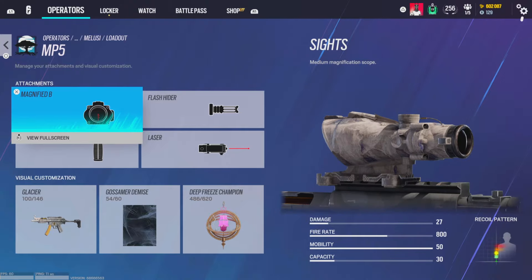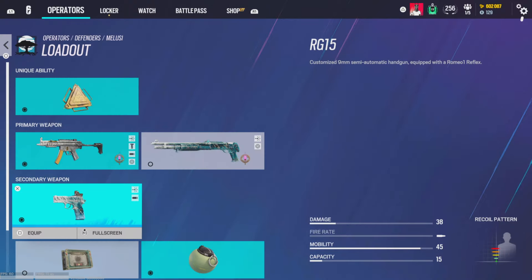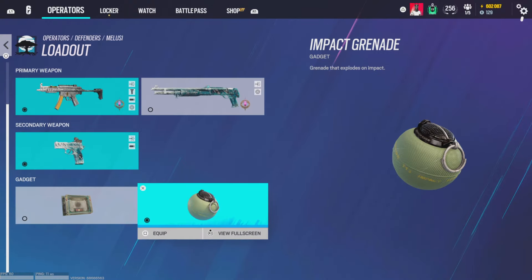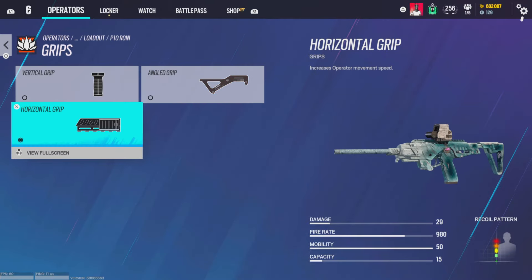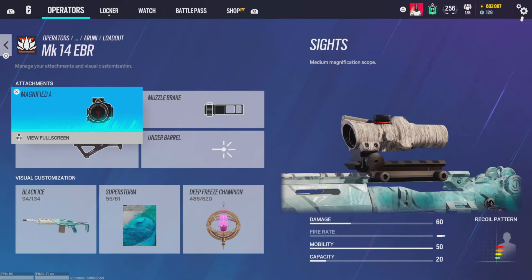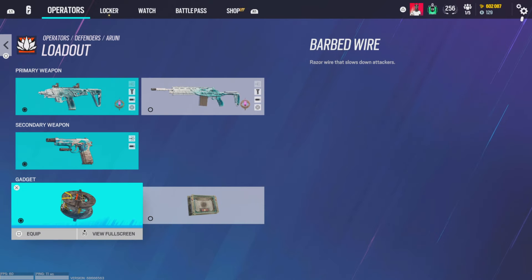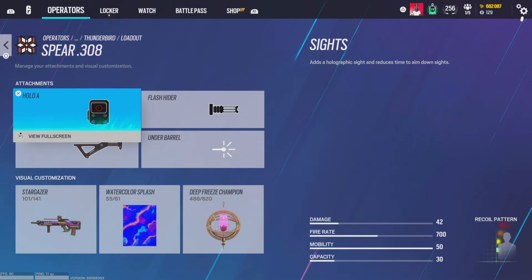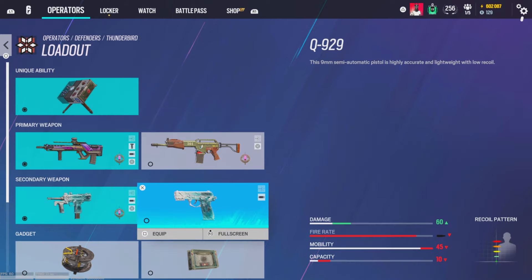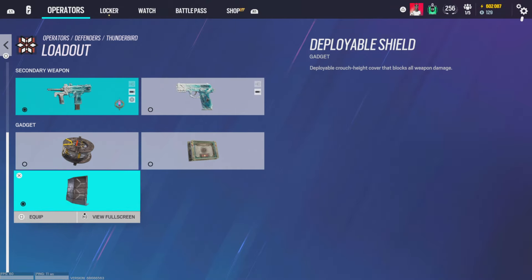Melusi got a slight buff — magnifying B and ACOG, flash hider, vertical grip, and laser. Shotgun you're a troll — iron sights and laser. Muzzle break and laser on the pistol. Impacts of course. For Thunderbird, hollow A — this should be horizontal. Hollow A with extended barrel, magnifying A, muzzle break, and angle grip. Muzzle break and laser on the pistol. Barbed wire or C4 if you need it. For Roamers, hollow A, flash hider, and angle grip on the Spear. Reflex A on the shotgun. Bearing 9 gets hollow A and flash hider. Q929 gets muzzle break. I run shield.